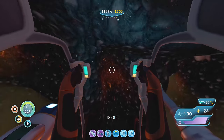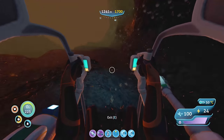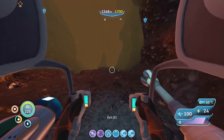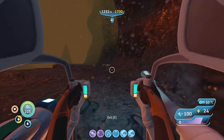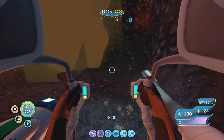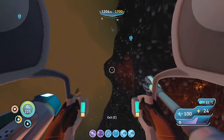Then eat some stuff — marble melons, bulbo tree, drink a billion gallons of coffee back in my Cyclops just so I can sustain. The water bottles I already have are very valuable — they do not spoil and they contain lots of water.